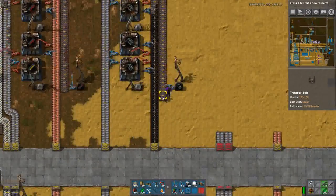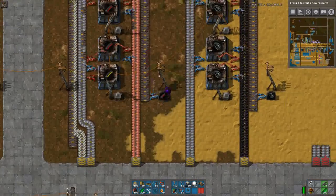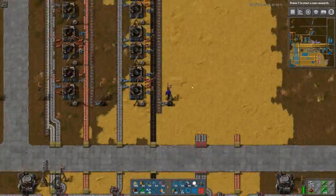I actually only need the grenade assemblers on one side of the belt — I don't need to fill up both sides. It's deliberate here that I only want to keep it on one side of the belt as well.